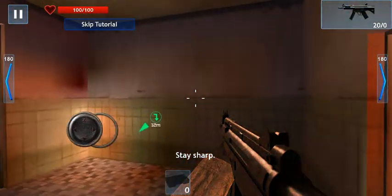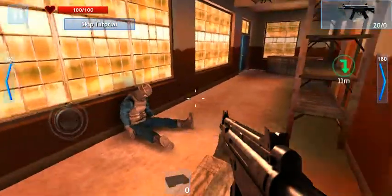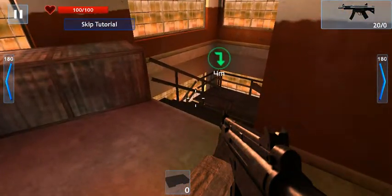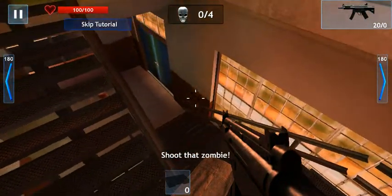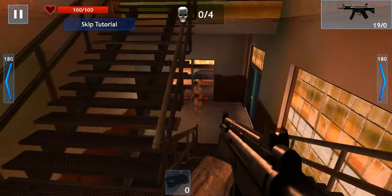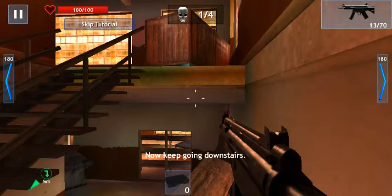Stay sharp. Shoot that zombie. Aim your weapon at the zombie — it will shoot automatically. Excellent work. You can change to manual shooting in the settings menu. Now keep going downstairs.